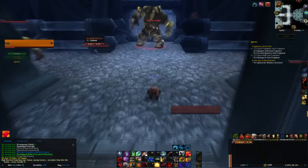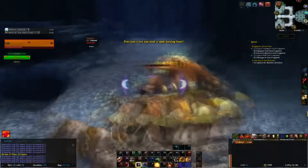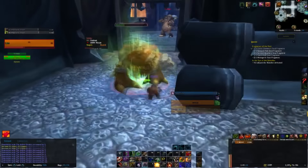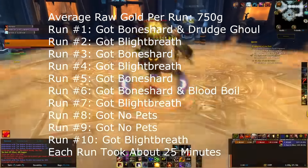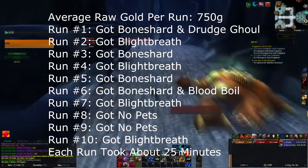A typical run of ICC takes around 25 minutes. While I don't generally like grinding like this, I thought it might be fun and I managed to muster the energy to do 10 full clears yesterday. Here are the results from those 10 runs: I found that you get around 750 gold per run, average about 1 pet per run, and even managed to get 3 precious ribbons in those 10 runs.